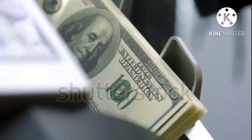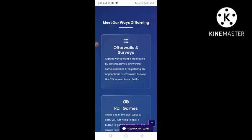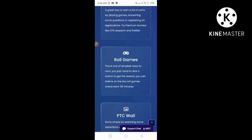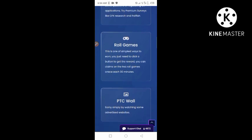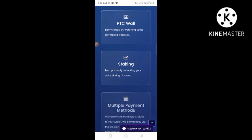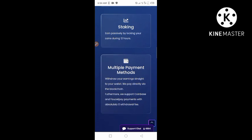The website I'm going to be introducing today is Final Auto Claim. The different ways you can earn on this website: one, through offerwall and surveys — a great way to earn coins by playing games, answering simple questions, or registering on applications. You can also try premium surveys like CPX Research and Pollfish. Another way is through roll games — one of the simplest ways to earn. You just click a button to get the reward and can claim on two roll games once every 30 minutes. You can also earn through PTC by watching advertised websites.